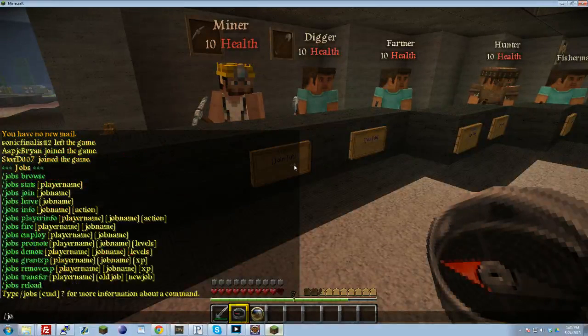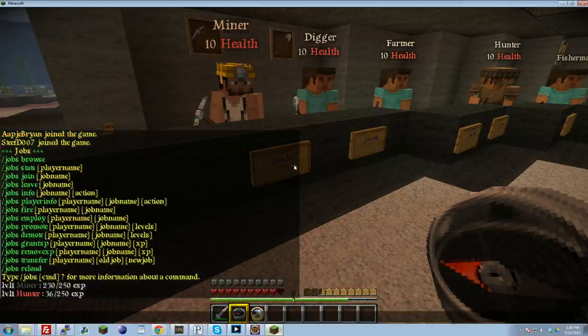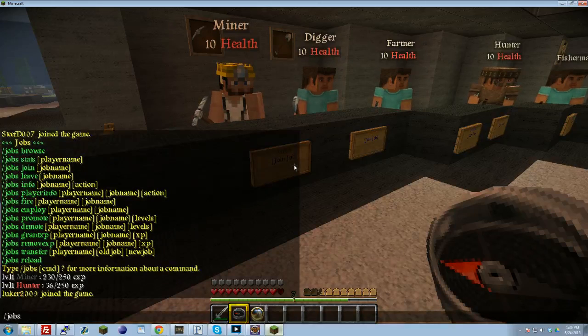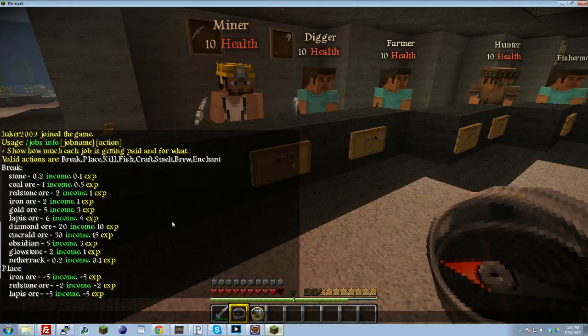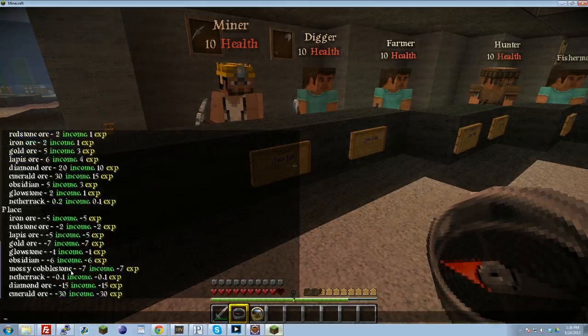Once you've picked your jobs, you can do /jobs and it'll give you a list of commands. /jobs stats will show your stats, levels, and current XP. /jobs info followed by a job name gives you details on that job. For example, /jobs info miner tells you all the money you get for whatever you do — breaking blocks shows you the XP and income you'll earn, and placing blocks shows what you get for those too.